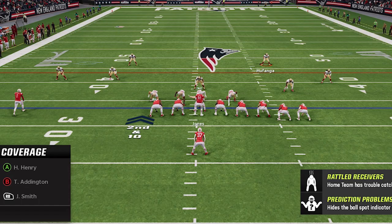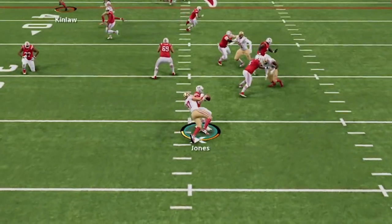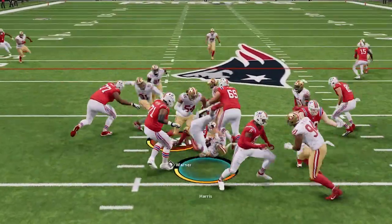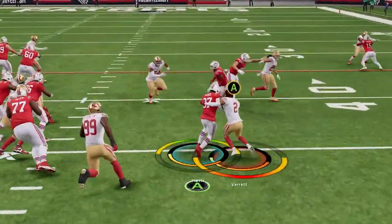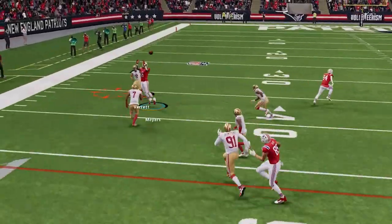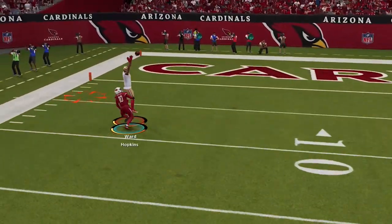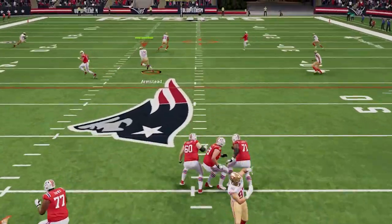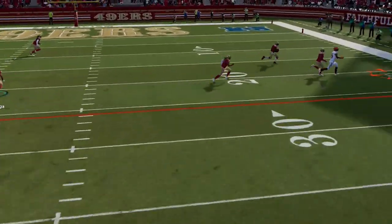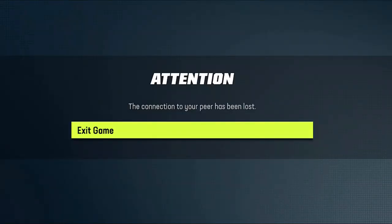This video is sponsored by DraftKings. This is the hardest defense to play against in Madden 23. It shuts down the run, plays lights out against the pass, and gets interceptions all game. So if you guys want to see what brand new defense I'm using to get results like this, stick around after the intro.